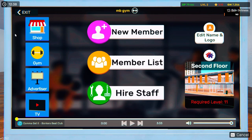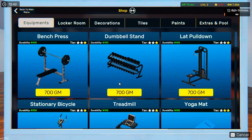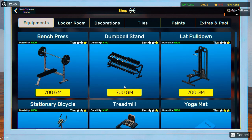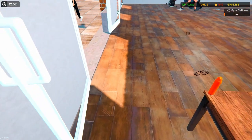Let's see here — equipment. Let's do something simple; we don't want to spend a lot of money. We probably could buy three pieces. Let's just buy this, this, and this. Yeah, that'll be good right now — three pieces.